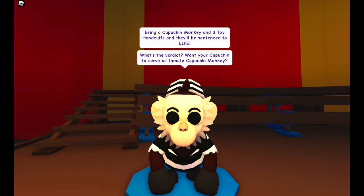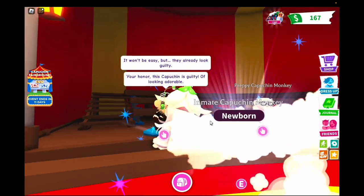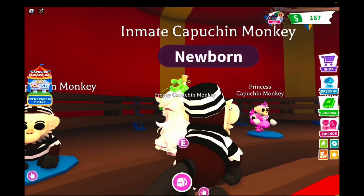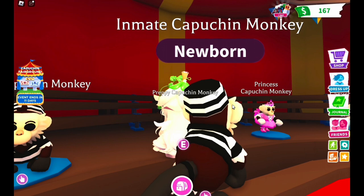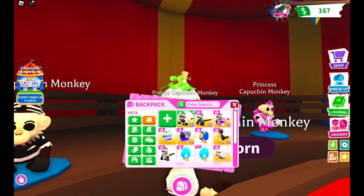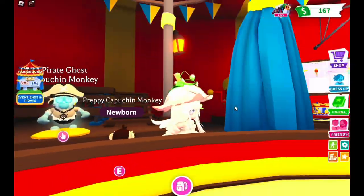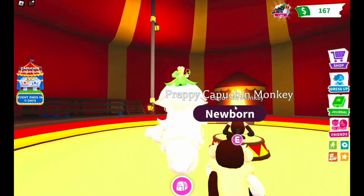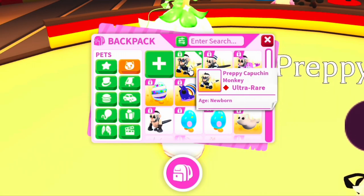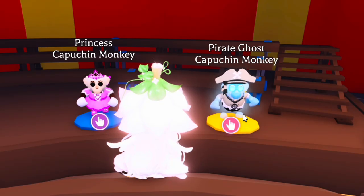I might do that real quick. The pirate one — I want it so bad. Do you want your monkey to serve as an inmate? Won't be easy but they already look guilty. I can also get the preppy — there we go, we got preppy. This last guy I'm gonna try and get the pirate. Why am I doing this to myself? But I want him so bad, he's so cool. These two are ultra rare because they're easier to get; this one's legendary — her and the pirate are my favorites.